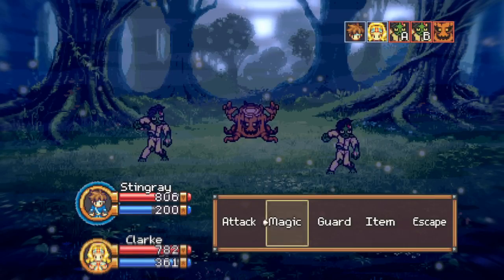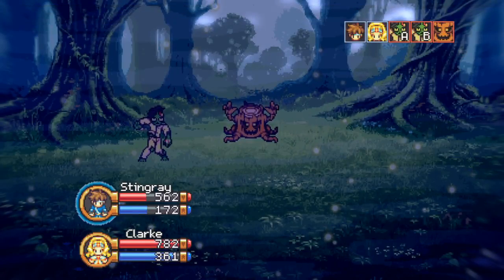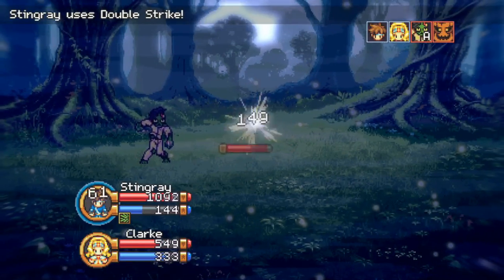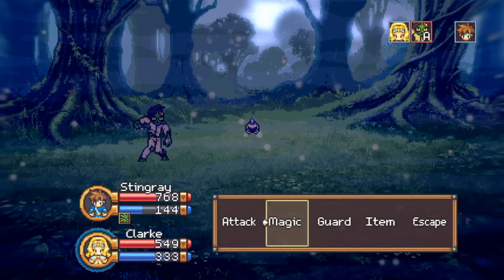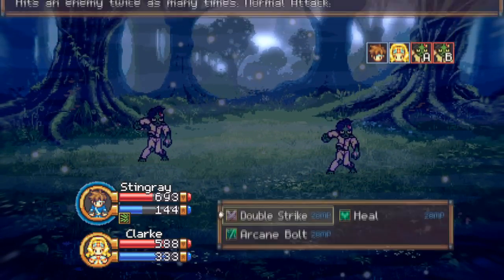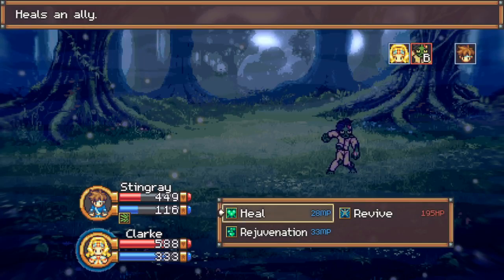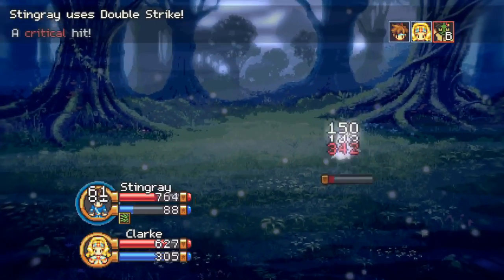We've got to keep our eyes open here because there appear to be little ladders that I was unaware of. I want to see how that rejuvenation works too. We also have that ring which is going to help get a little HP back every turn. Another thing we could do is equip two of the rings at a time to heal more, which would help counteract the recoil damage.